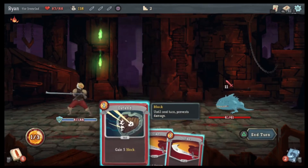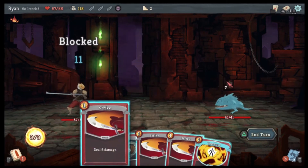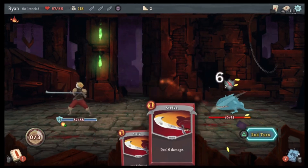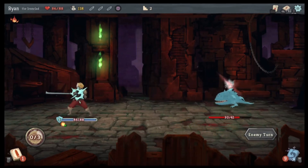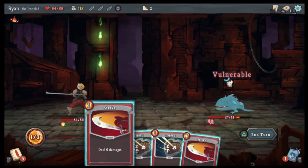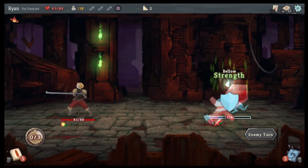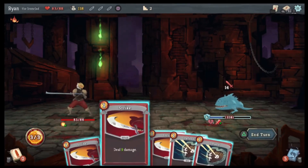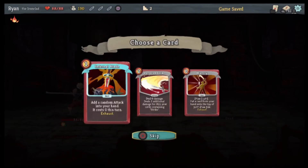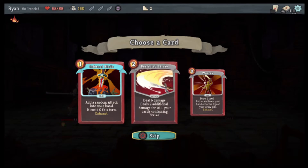Defend, Defend, Defend — so he deals no damage. Combust. Defend, Strike. Bash. I don't have any energy — energy seems to be the thing that is hard to come by. There we go. Infertile Blade — add a random attack into your hand, it costs zero this turn, exhaust.